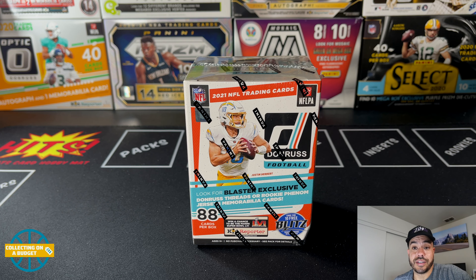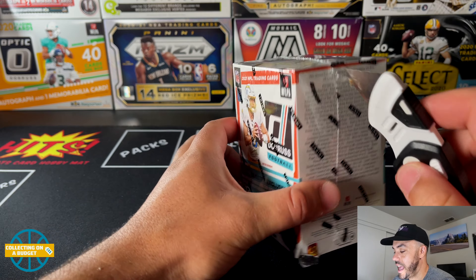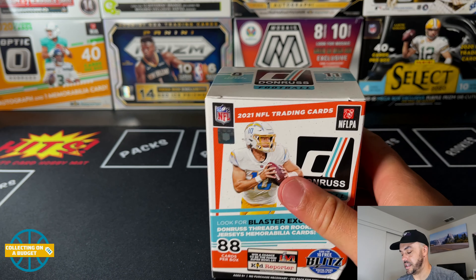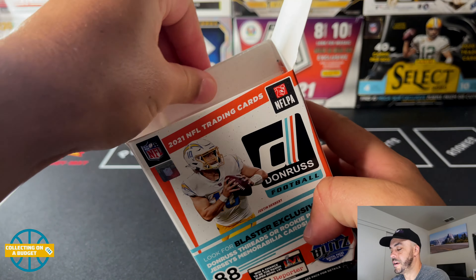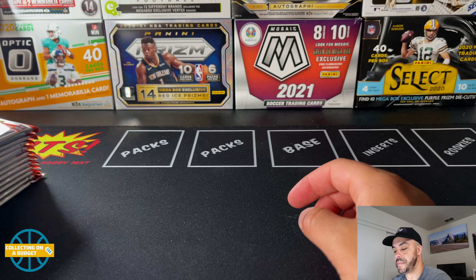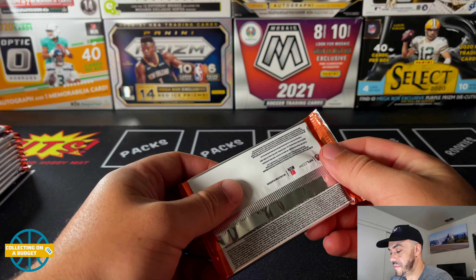In celebration of NFL Sunday — hopefully you're kicking back, chilling with the fam, watching some football and watching me rip some cards. There are 11 packs with 8 cards per pack, so 88 cards total — about the most cards you're going to get in a blaster box. The price on these did go up from last year: $27 at Walmart and $24 at Target or Target online. Definitely grab them from Target if you can — I've seen a bunch of cards popping up at Target in stores more often than I expected.